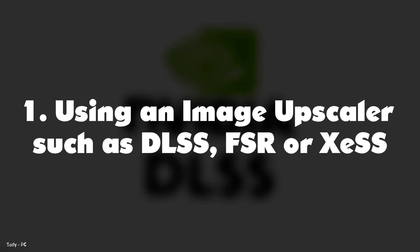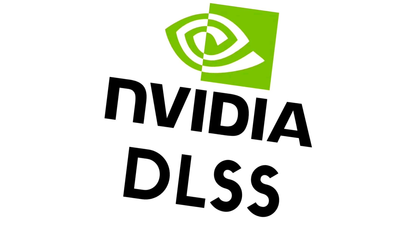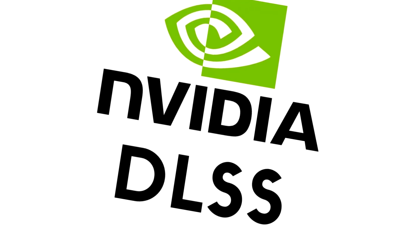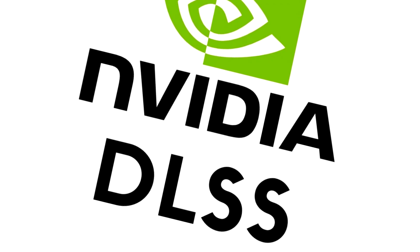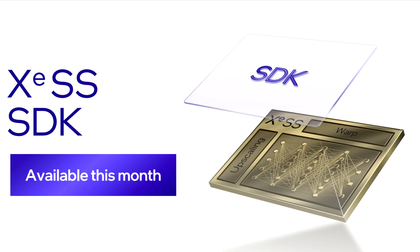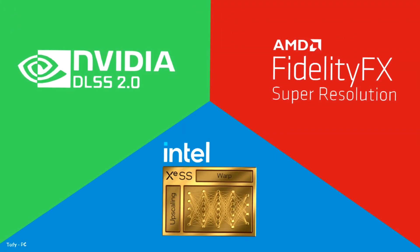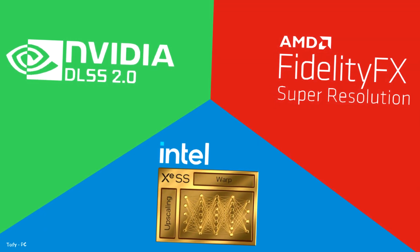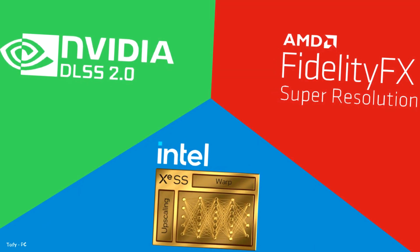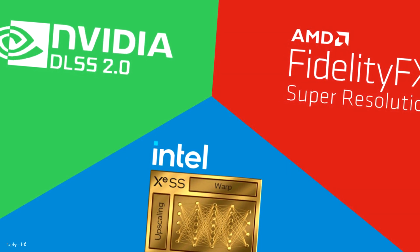Number one: using an image upscaler such as DLSS, FSR, or XESS. The first and easiest way you can boost FPS on your PC includes using a GPU image upscaling feature such as NVIDIA's DLSS, AMD's FSR, or Intel's XESS, depending on your GPU. Supersampling helps reduce the huge performance costs that come when increasing image resolution by filling in the tiny details that might otherwise take time to be rendered by your GPU, lowering FPS.